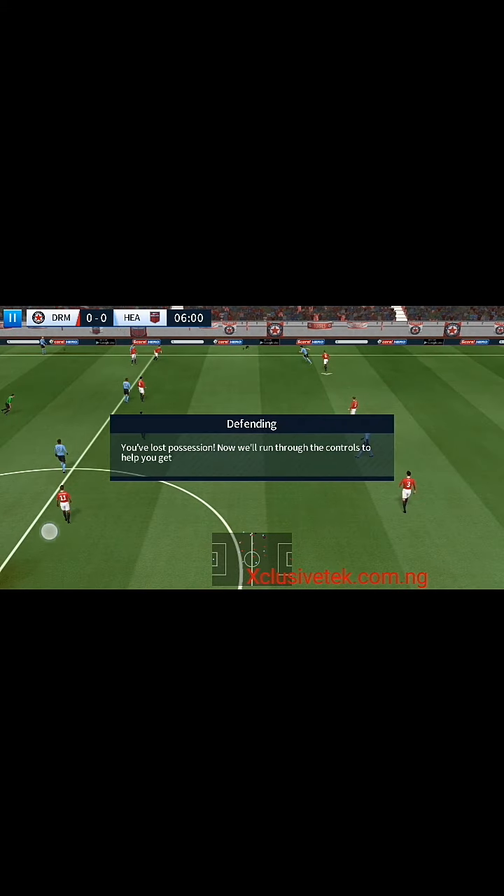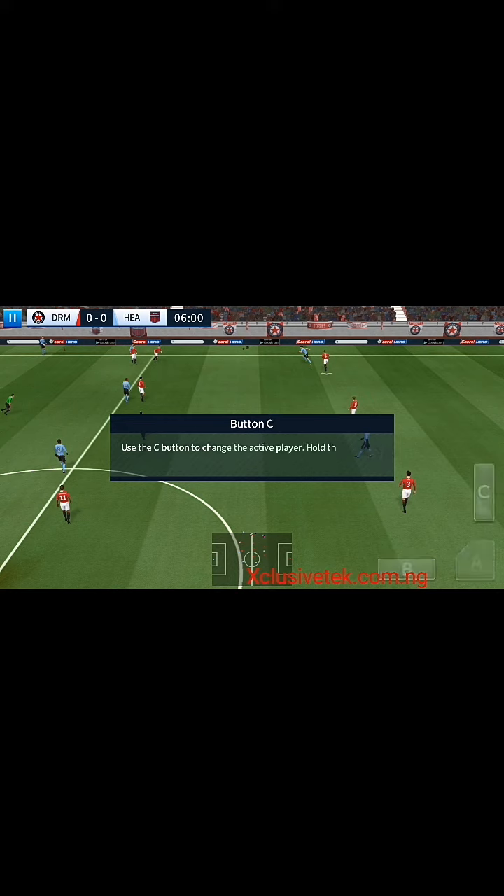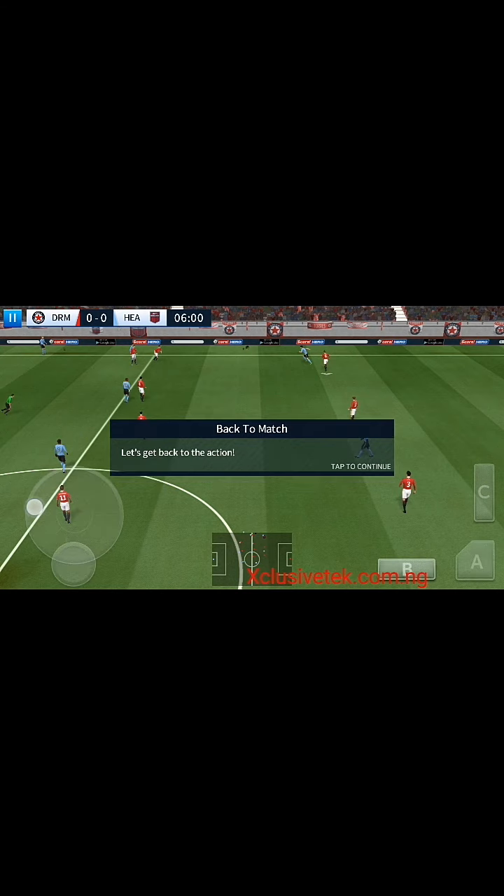You've lost possession — now we'll run through the defensive controls. Use the B button to pressure the ball. Use the C button to change the active player. Let's get back to the action.